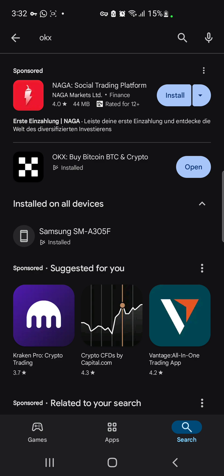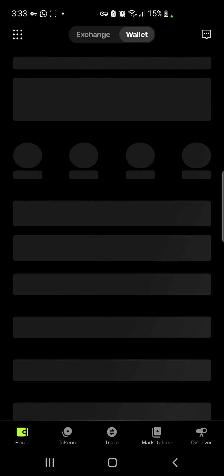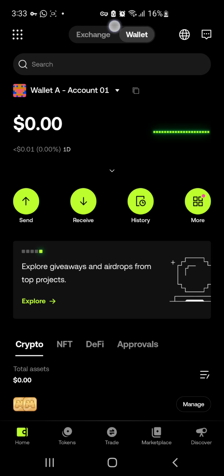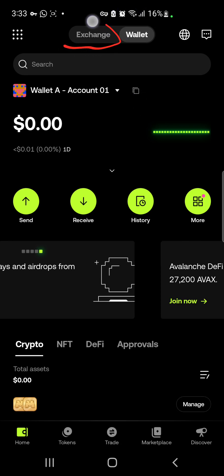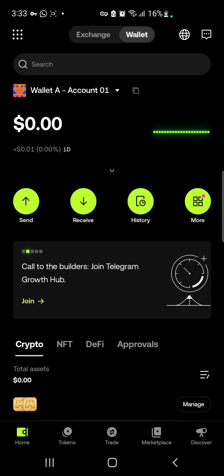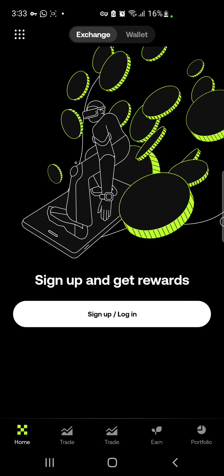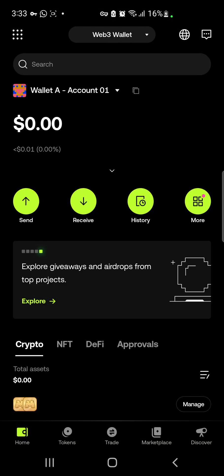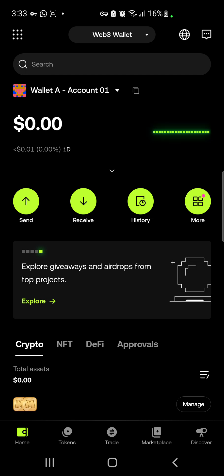The OKX app has been updated. Click Open. Note that in the OKX app there are two interfaces: the exchange interface and the wallet interface. We are working with the wallet interface — the Web3 interface — not the exchange interface. Make sure you are on the wallet interface.